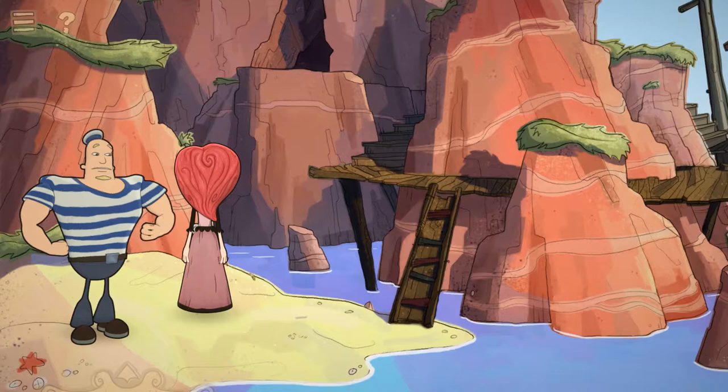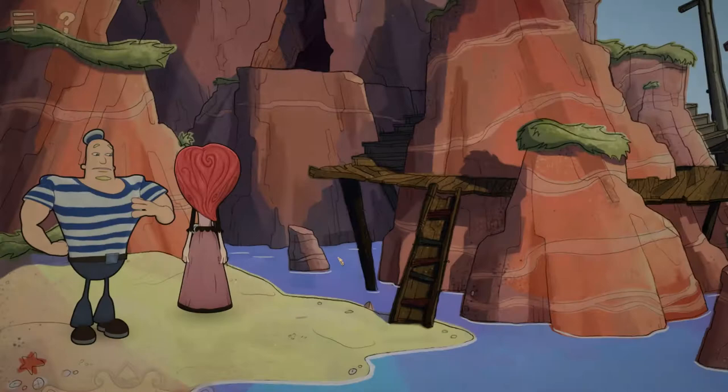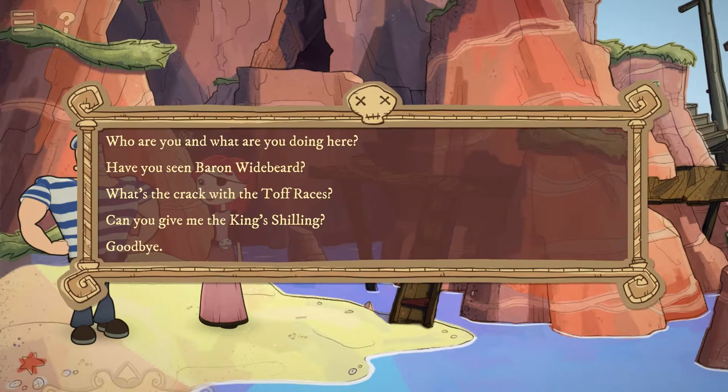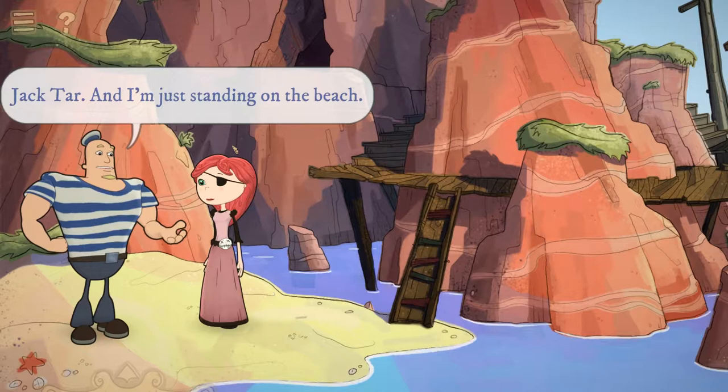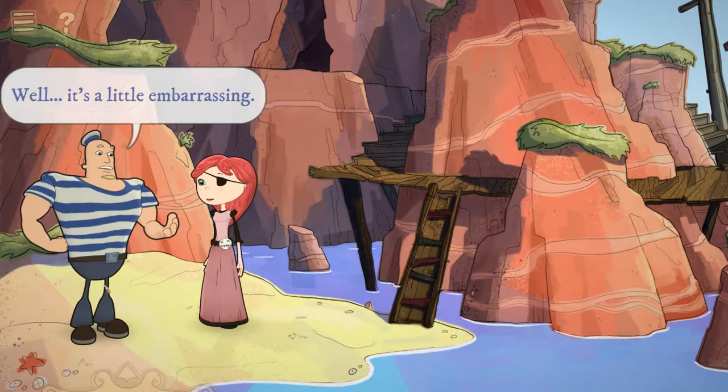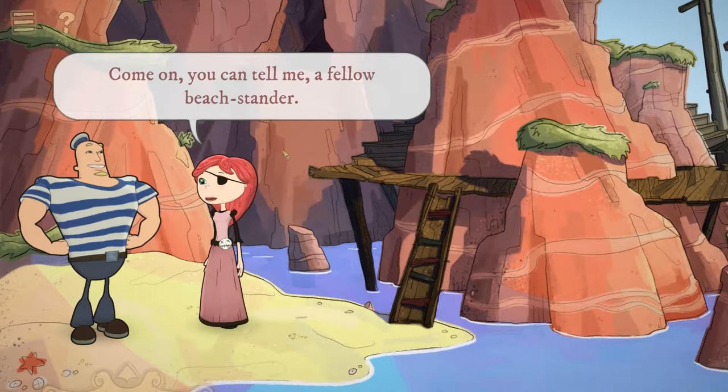Oh, I can right-click on objects. So you have the 'look at' option and the 'interact with' option. 'Who are you and what are you doing here?' 'Jektar, and I'm just standing on the beach.' Standing on the beach — hey, that's the life! Seriously though, why are you here? Like Popeye — those are not normal-looking legs.